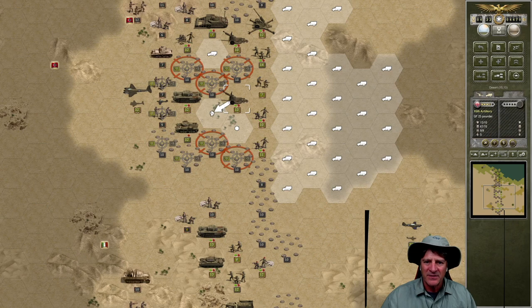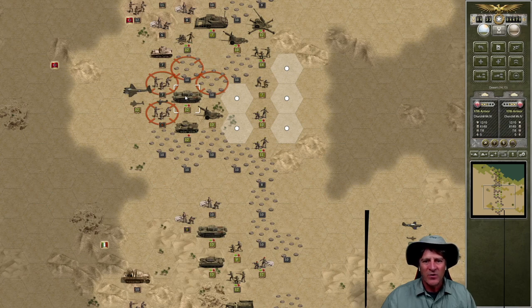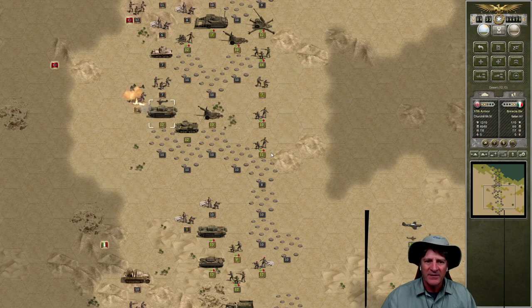Wow, there's still minefields here — good to know. Let's pummel them with our 15th artillery. Minus three — good, now they are red. Minus three again. Can we get our 17th armor to kill them off? Probably not. Let's hit them with our 10th armored division — minus five, so close! They're going to escape, but we can move them forward and finish them off with the 17th armor. Get a kill — excellent! That pushes them out of the way. Wow, there's minefields everywhere — they've filled the desert with mines.